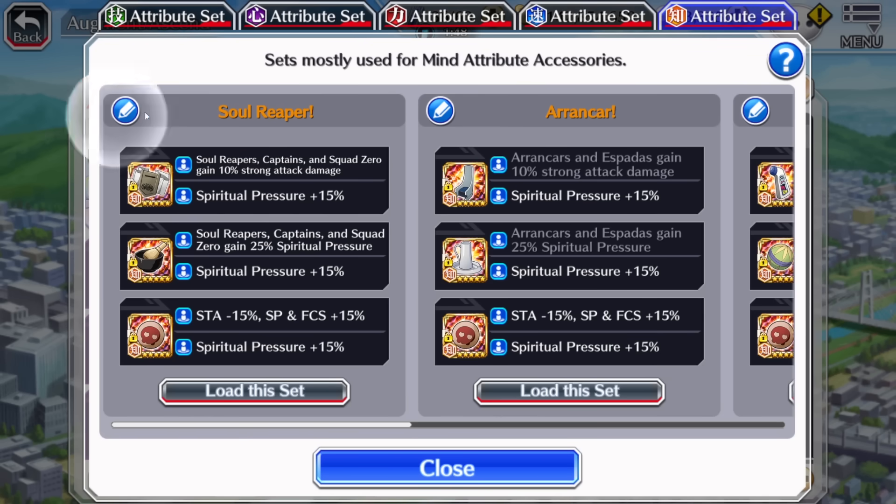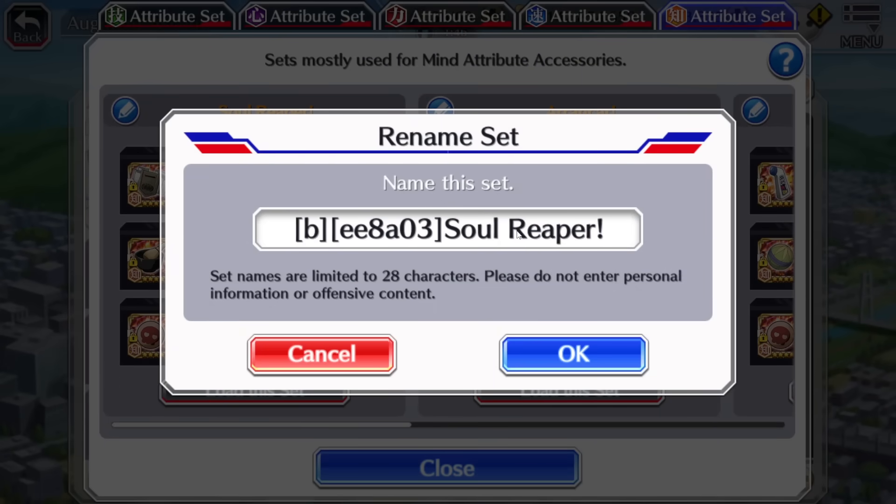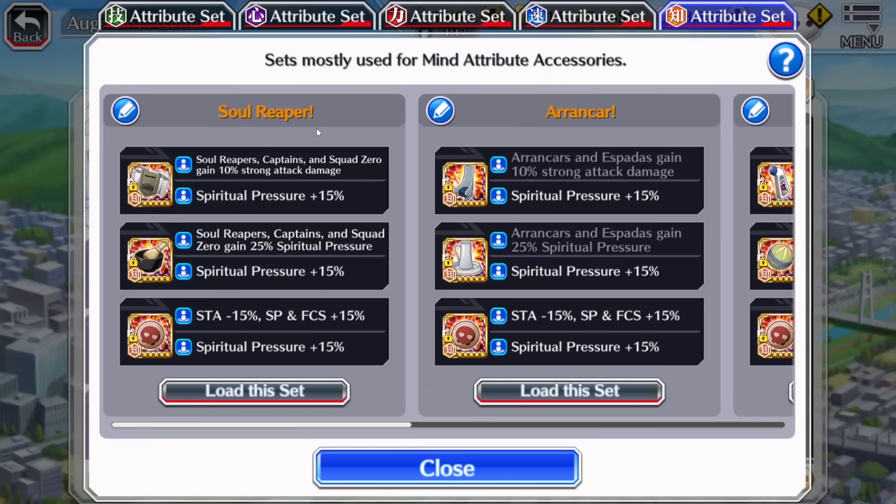For those wondering how to do colour text, all you have to know is the hex codes. I'll leave a notepad in the description below with all the codes I used and also my setups in terms of links and accessories — all you have to do is copy and paste it. By putting B in brackets to make the text bold and then putting in a particular hex code, it becomes bold and orange letters. You can change it to any colour you want; just search hex code colour and you can find the code you want. Across every attribute, I made it so each attribute has its corresponding colour, which makes it look a tad bit nicer.